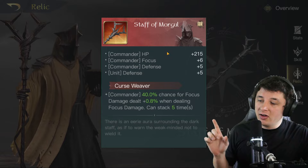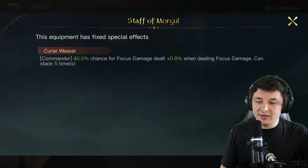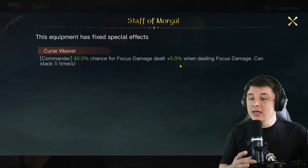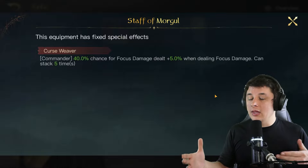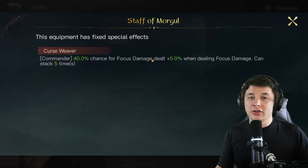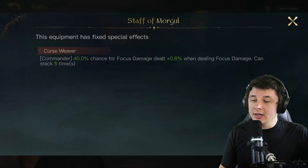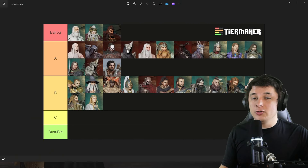Next is Sistaro with the Staff of Morgul. Curse Weaver gives a 40% chance for focus damage to increase by +5% when dealing focus damage, stacking up to five times. After a few hits, Sistaro can reach +25% focus damage, which is very good. The downside is it's RNG-dependent — something needs to happen for the bonus to accumulate, unlike relics that just flat-out increase damage. Still, it's a percent-based relic and Sistaro is A-tier, so it's a safe investment.